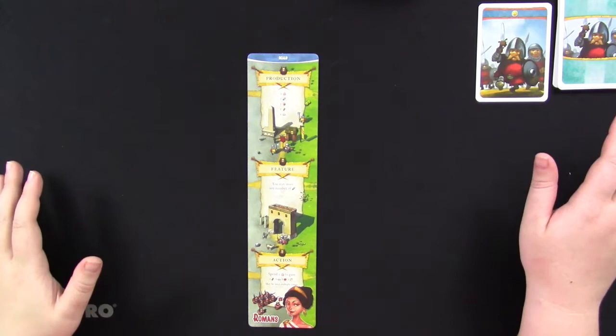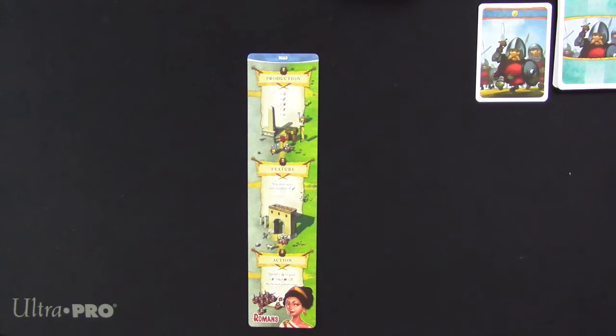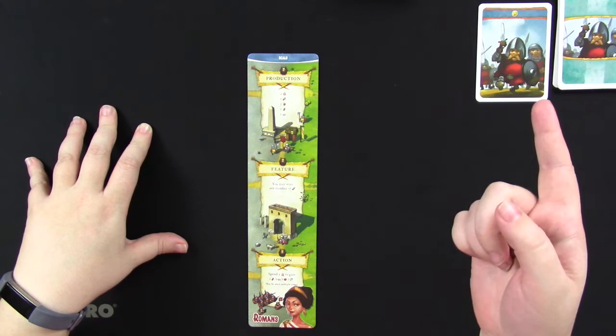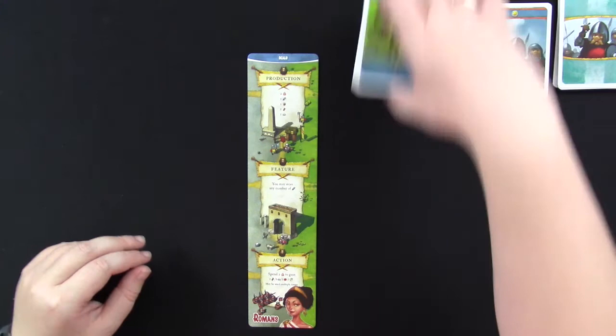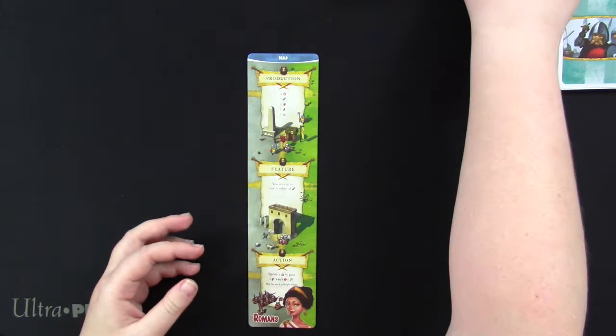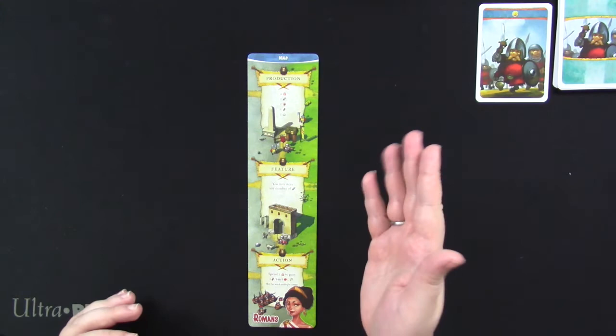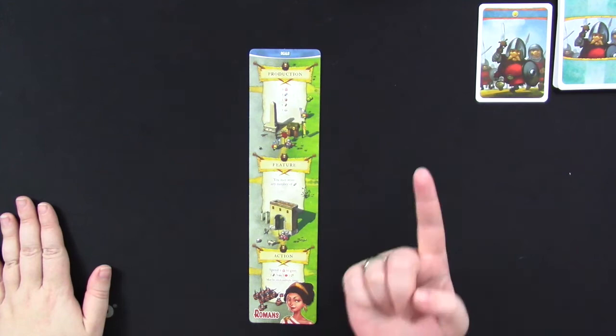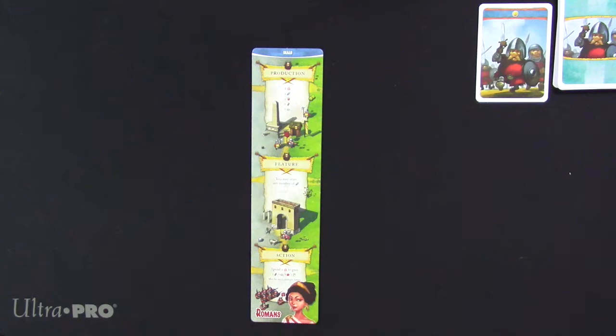One of the major differences in the solo version of Imperial Settlers, especially as compared to 51st State, is that in 51st State we were racing the AI player to a certain number of victory points before we could stop and count up our total score. In Imperial Settlers there are always five rounds, and our goal is to produce more faction locations in our tableau than the AI player has common locations that they acquire throughout the game. You are working with multiple decks — the common location deck with a blue back, and a special Roman faction deck for building faction locations. At the end of five rounds, if I have more faction locations than they have locations total, we win. Otherwise we lose, regardless of how many victory points I have.